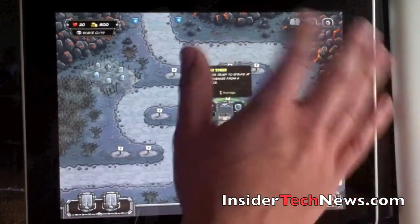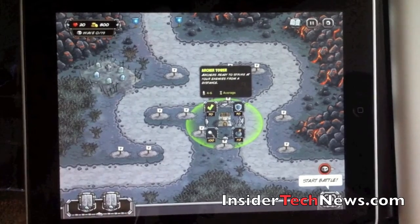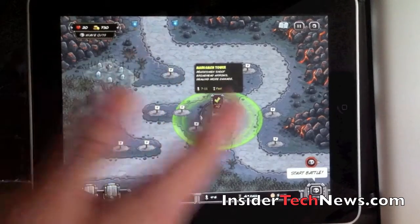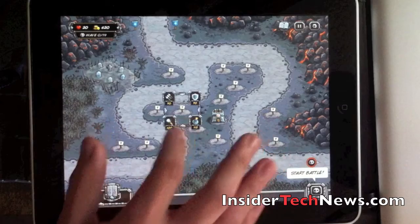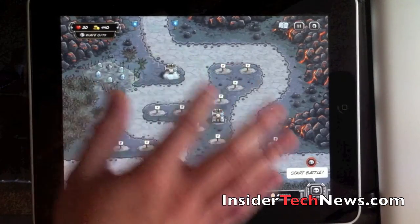Up here you can pause with some basic controls, and down here you'll see your specials when activated. I'm going to buy an archery tower here — click it to upgrade, it's 110 to upgrade. I'll upgrade that, then add another archery tower over here and upgrade that one too.